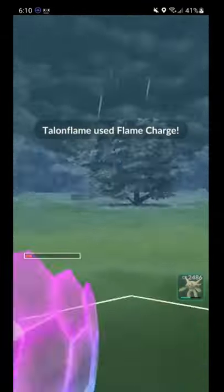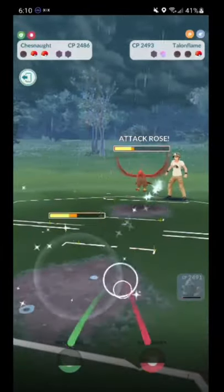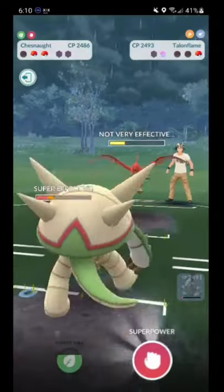Once their charge move is done, they start their incinerate, so I throw one Smack Down, and then I switch into my Chesnaught so that the damage registers on my Chesnaught instead of on the Aggron.